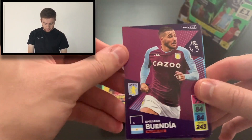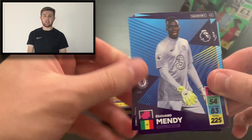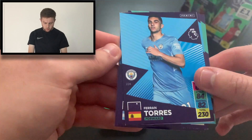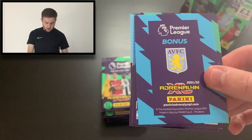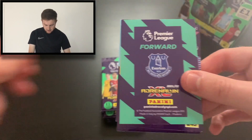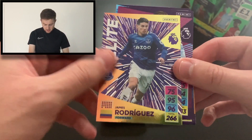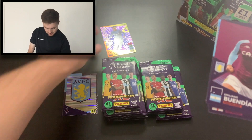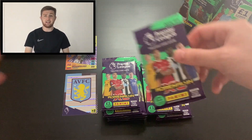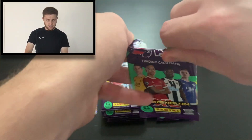We start this pack with Emi Buendia of Aston Villa. We do need other cards for the collection too, so we'll take anything at this point. We've got Chelsea's Edouard Mendy, Colin Cody of Wolves, Ferran Torres, a co-card, Aston Villa bonus which is the badge. We've got an Everton forward — it is elite James Rodriguez. I was getting a little bit excited thinking we might have already got a Golden Baller in Dominic Calvert-Lewin, but alas we hadn't.